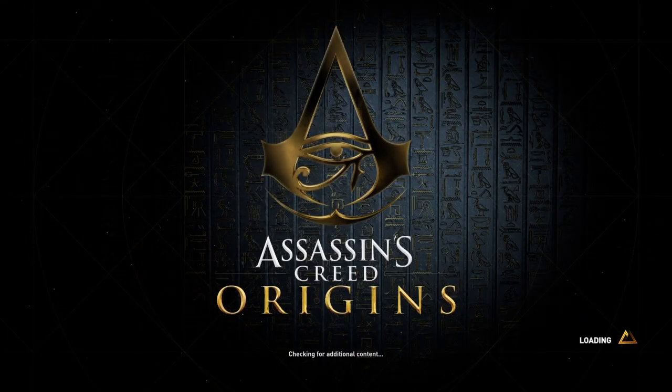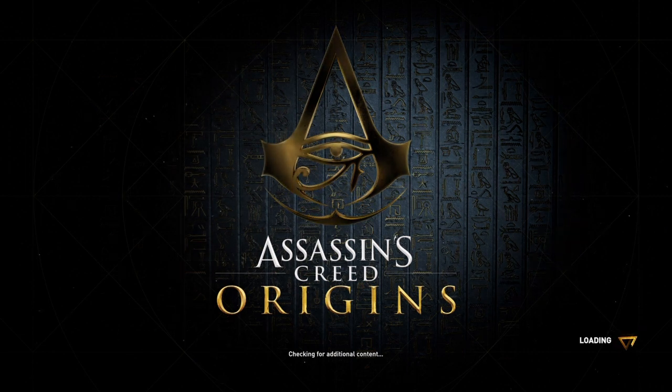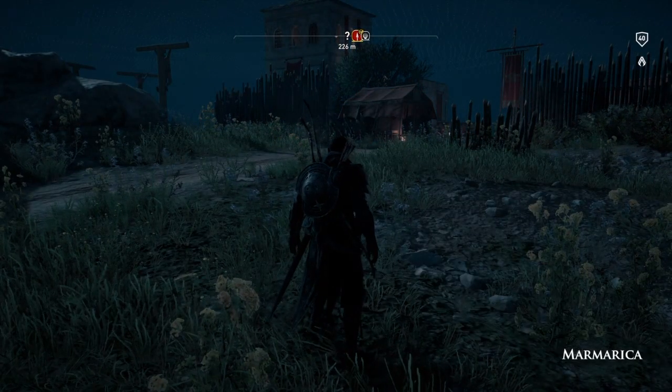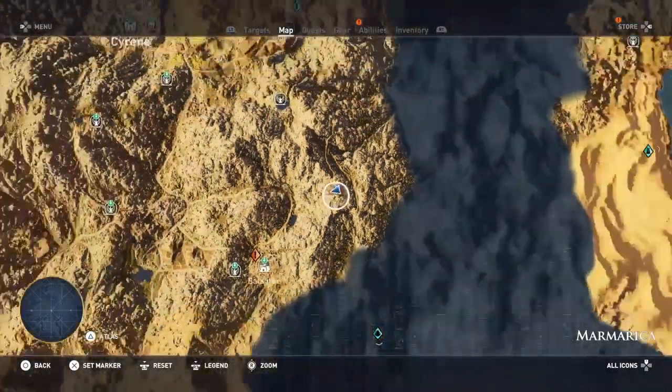Hi everybody, welcome back to my 100th walkthrough of Assassin's Creed Origins. On this video we are going to be doing the first part of a mission. This is a side mission called Here Comes Another Challenger, Part 1.